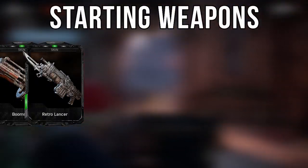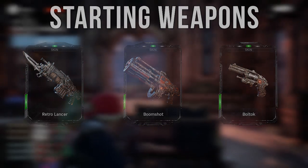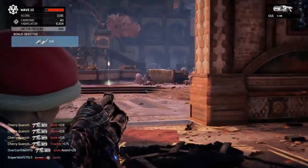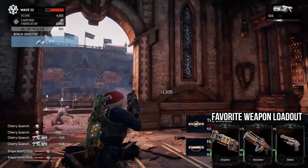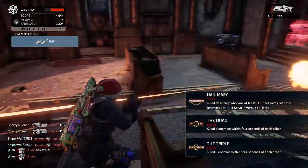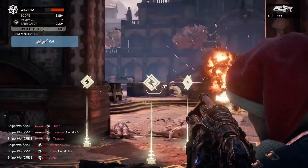The Heavy begins with a Retro Lancer, Boom Shot, and a Boltok as their starting weapons, which is a pretty solid start to get going. However, whenever you get further down the line, I would highly encourage getting at least a Drop Shot, Boom Shot, and Boltok setup, as that's one of the easiest ones you can go with, because all you really need to do is swap out your Retro Lancer, and then this build has its solid purposes.